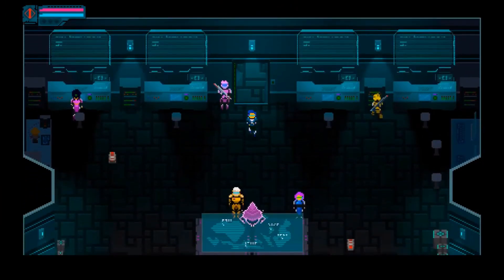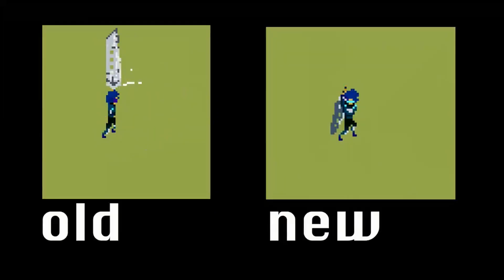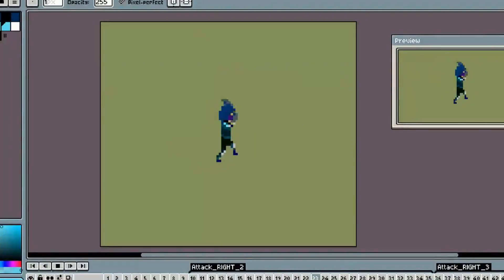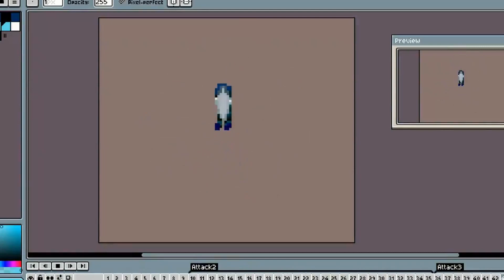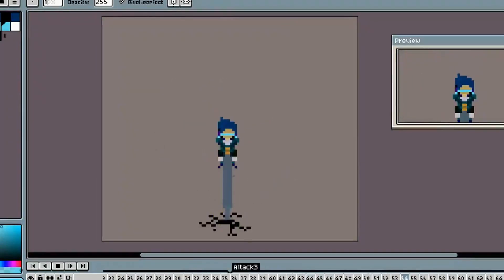A big chunk of development time since the last devlog has been making new attack animations for the player's 3-hit combo. The ones from before were kind of floaty feeling and messy looking. I think the new animations help show the weight of the attacks and look a little more powerful. I also added in some dust and rock effects to add more movement and impact to the sword swings.